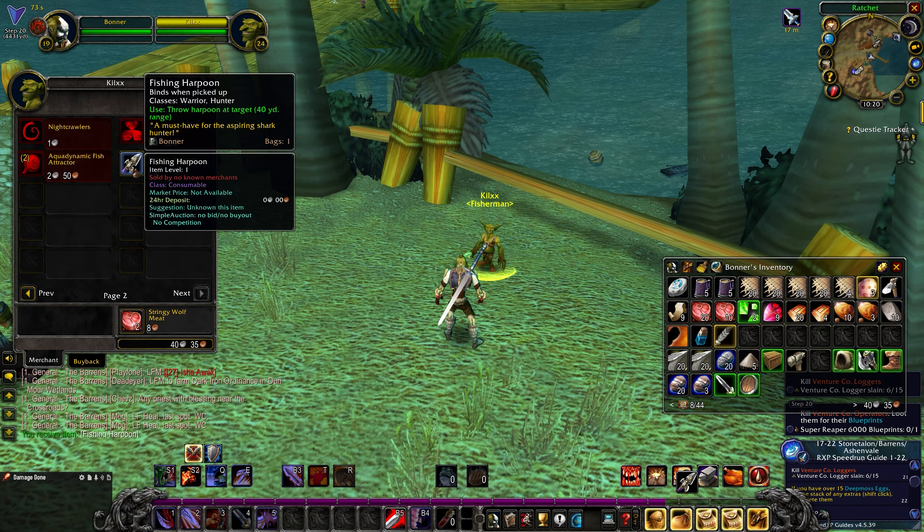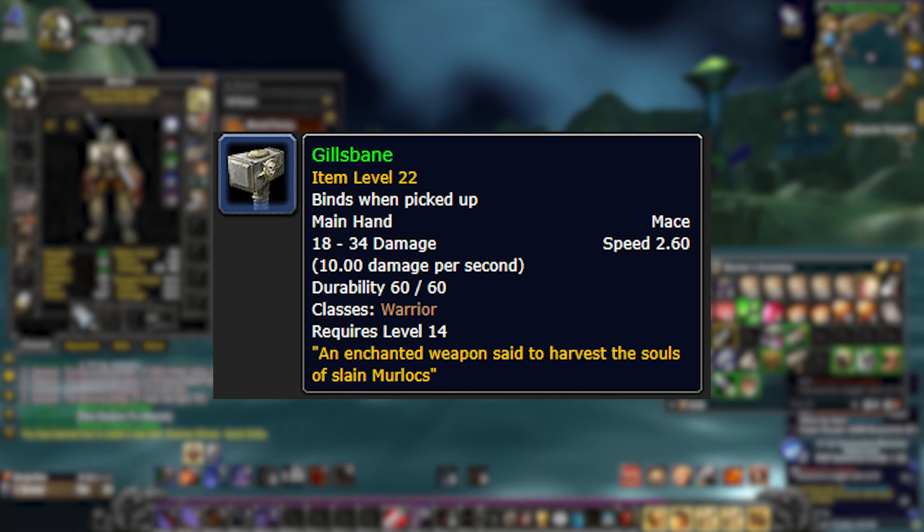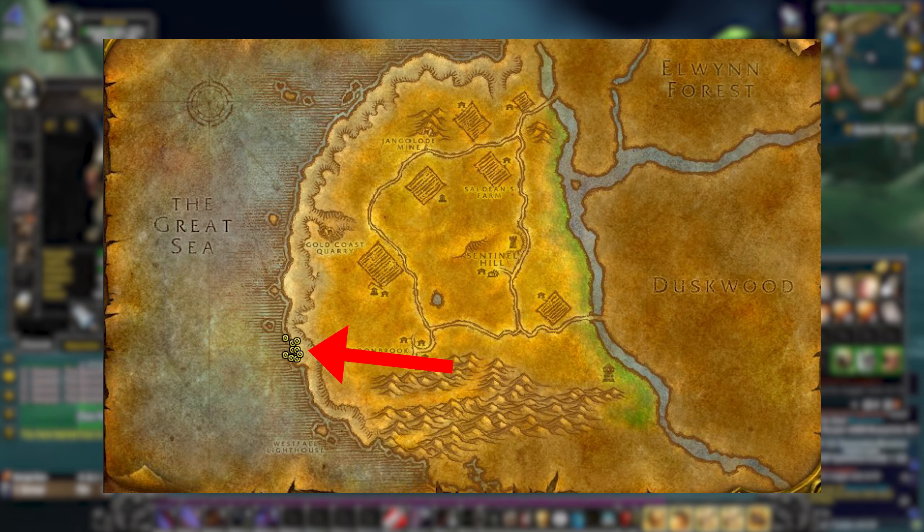For Alliance, there are multiple ways to get it. In Darkshore, collect harpoons around this area and then use them to kill a fish named Pax Nox. In Westfall, kill five NPCs to get Gildspan, a green hammer, then use the green hammer to kill Murlocs to get Soul of the Sea. Go to the Maiden statue at this location, interact with it, and a level 20 mob will spawn — kill it and get the rune.